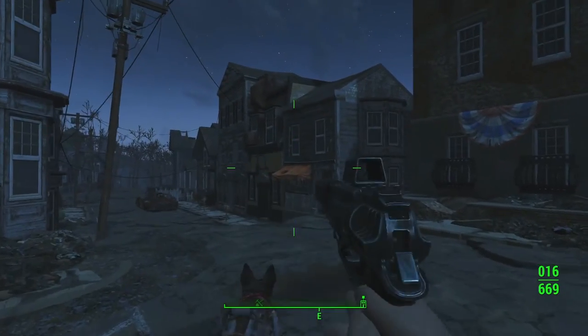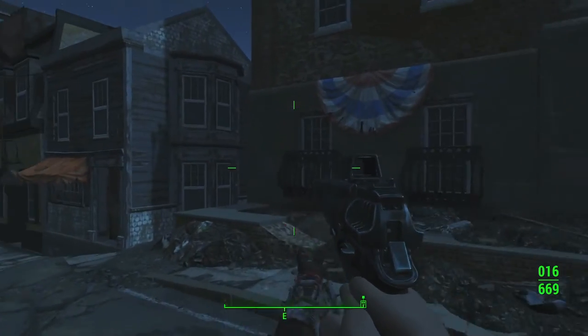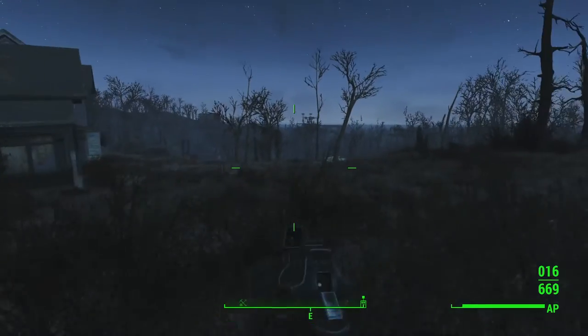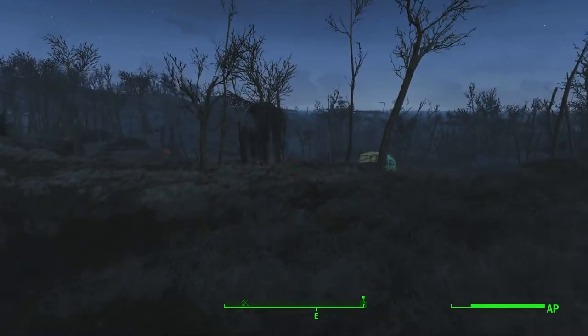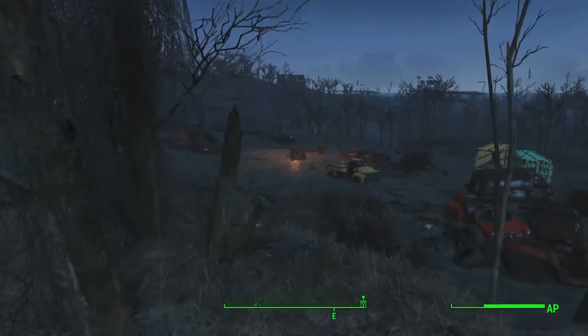So I'm going to show you where he is. We have the Museum of Freedom — remember this place from early in the game; the main quest will lead here. If you just run behind it, there will be a small cooking fire here.